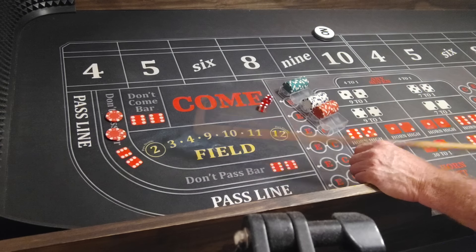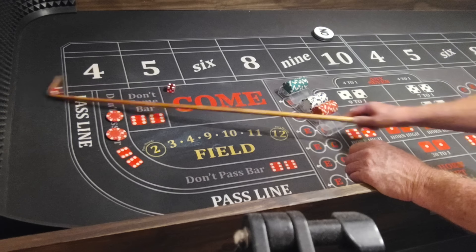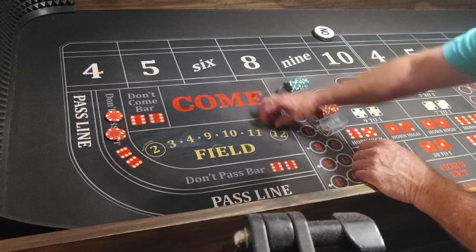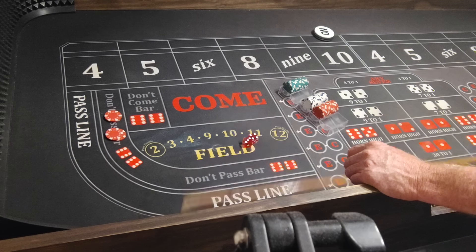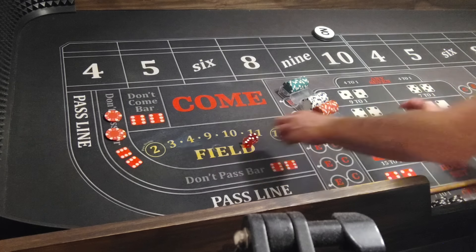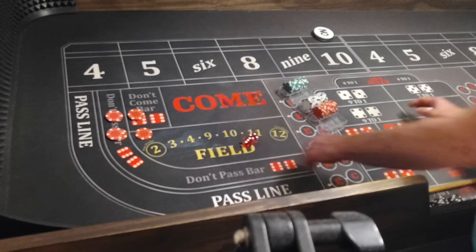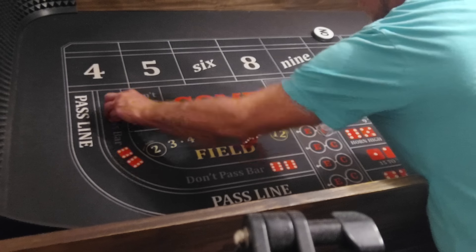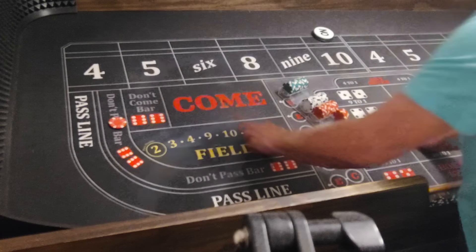Hard 8 — even though I know Randy's probably going to hit that 10. 4, 2, 6; then 4, 3, 7. I hate putting odds on the Don't Pass because they don't even pay even money, you know what I mean? Especially on the 4 and 10 — we'll get one extra $5.